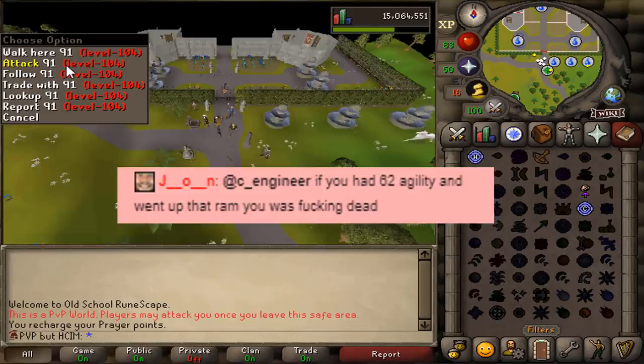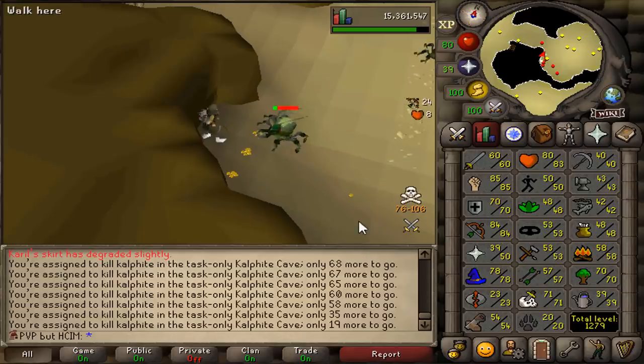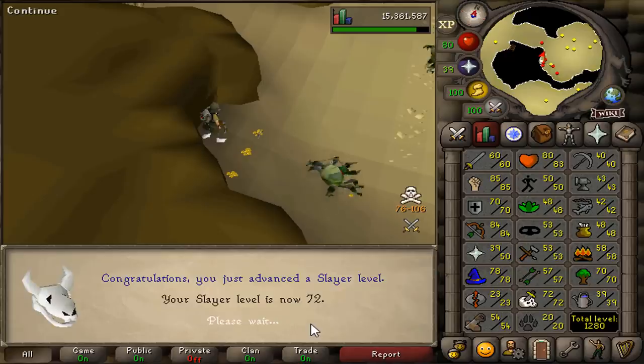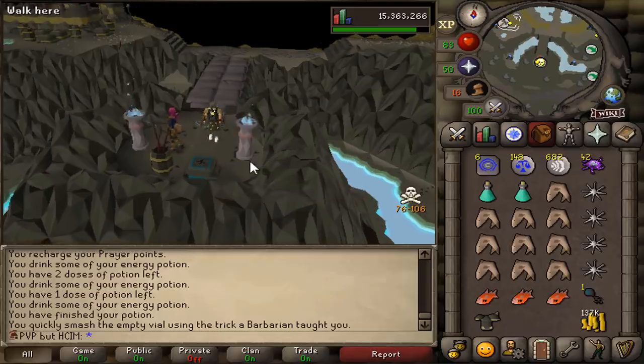Another brimstone key - magic logs! No, coals. The grind is going to be over with this kill. 72 Slayer - we can now kill Skeleton Wyverns and get ourselves magic logs. But just before we start the Skeleton Wyvern grind for the magic logs we got one key and one chance for the magic logs.